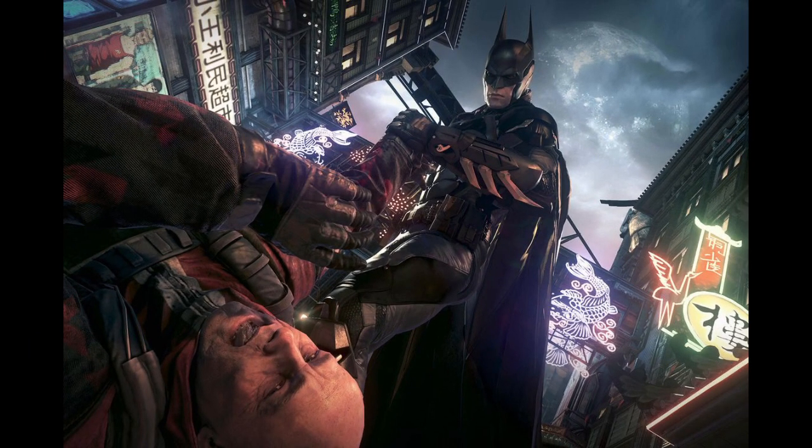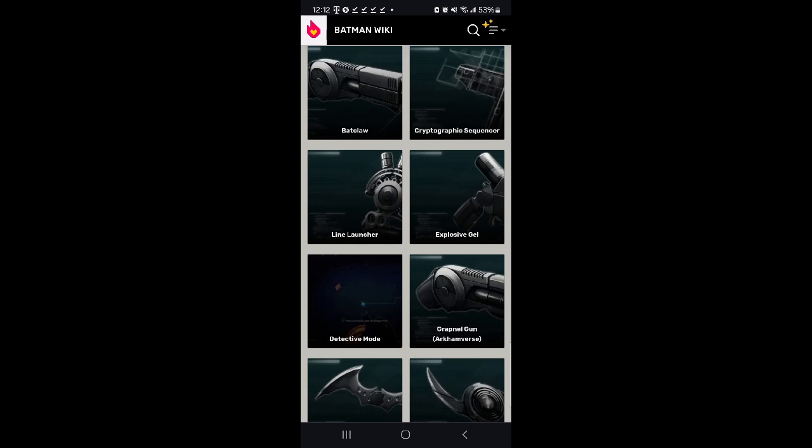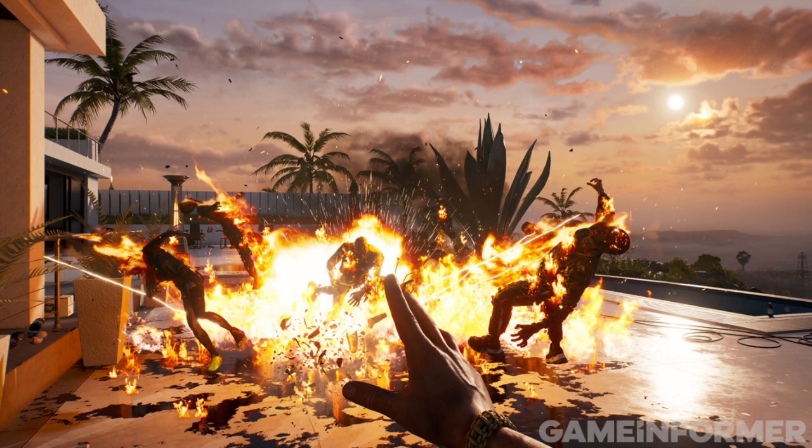Batman will have his Arkham Knight suit at the beginning, allowing him to perform fear takedowns and move more fluently, because he's going to need it. However, we are limiting him to his Arkham Asylum gear: batarangs, bat claw, bat grapple, line launcher, sonic batarangs, and his cryptographic sequencer, which is in every game. Batman will not be infection-proof — if he gets bitten, it's over. The Arkham Knight armor does provide coverage, and he will be protected from the airborne virus.